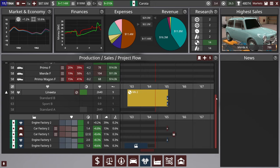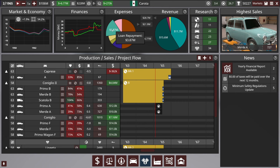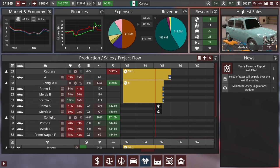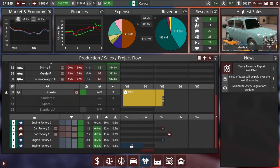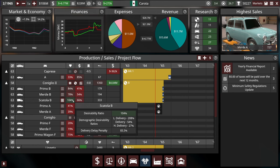Our revenue is now mostly not coming from the loan, and we're making a profit. So it looks like all this time we were losing money, the main problem was that the engine factory was choking our whole production. Once we got that figured out, we're doing okay. The Scatola is 200% desirable in light delivery! I'm playing on insane mode where AI competitor cars get a 30% bonus — that's insane. What does the light delivery market look like right now?